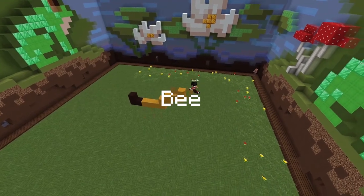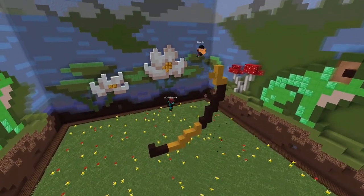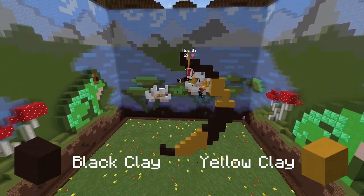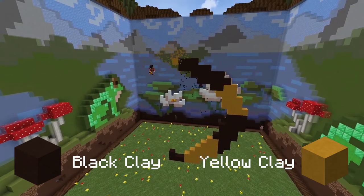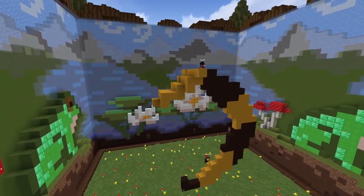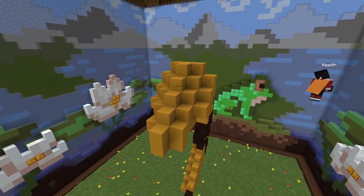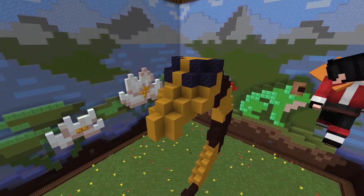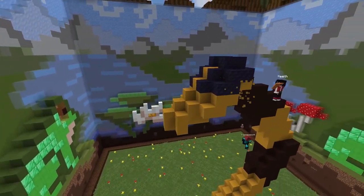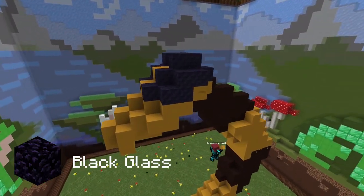All right guys, let's start with the bee theme. The first thing I do is pull out from the inventory black clay and yellow clay. The best thing to do here is just starting with the stinger at the bottom, then alternating the blocks and making an arch. Then when you finish it, I suggest you finish with yellow clay.